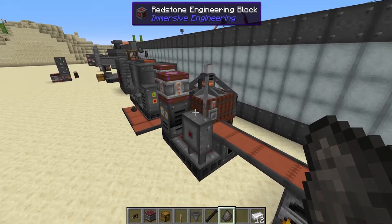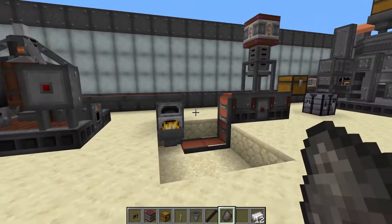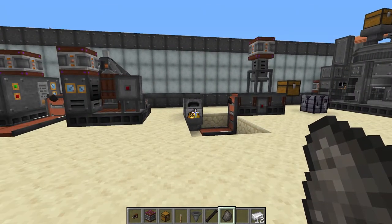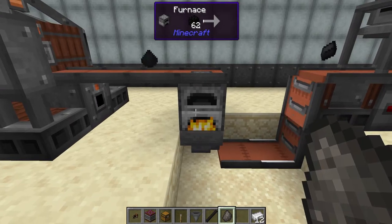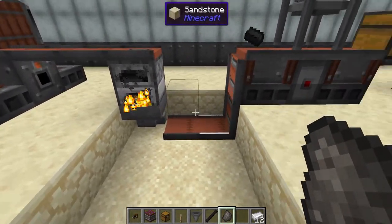Next, take this HOP dust and put it in a regular smelter. Once you have your arc furnace up and running, you can put HOP dust straight into the arc furnace — but obviously you don't have it yet at this point, so a regular furnace works. It goes in through the top and out through the bottom.